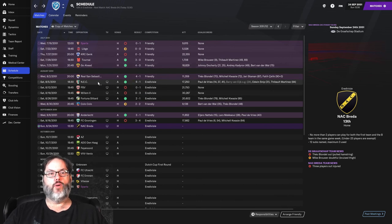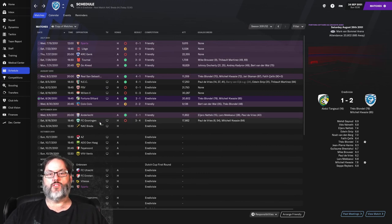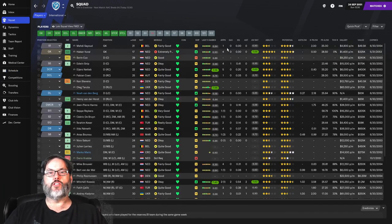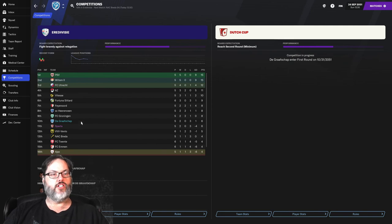Here's a look at the games we've had: a 6-1 win last episode, lost to PSV 1-0, a 3-0 loss to Willem, then beat Fortuna Sitar 2-1 with goals by Theo Blondel and Mitchell Kwesi. A friendly 2-2 draw with Colo Colo, a stellar upset of Anderlecht 3-1 with goals by Nateb, McCauley and DeVries, and then Groningen with DeVries finding a brace. DeVries has five goals and five assists looking really good. Kwesi is 2-2 and Blondel, Martinez and Snip round out the scoring.